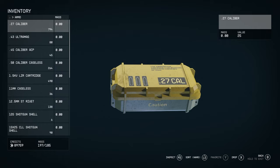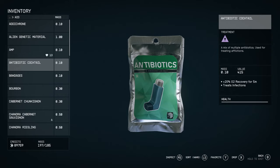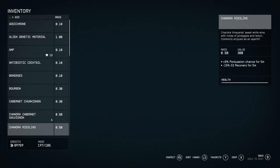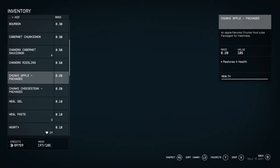Any ammo you see, pick it up because it weighs literally nothing. In the aid section you've got all different types of things — items that can cure certain ailments like contusions, lacerations, and puncture wounds. You've also got drinks like alcohol that gives plus 9% persuasion chance for five minutes but minus 15% O2 recovery. Little things like apples can just restore health.